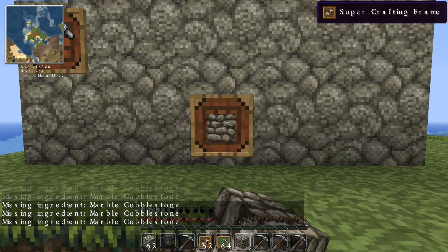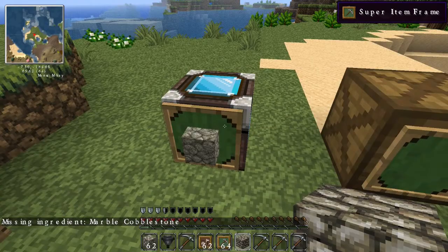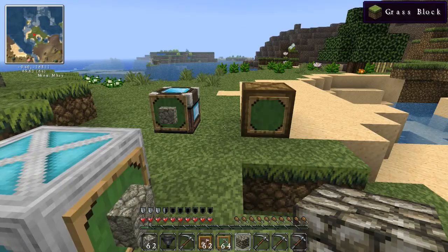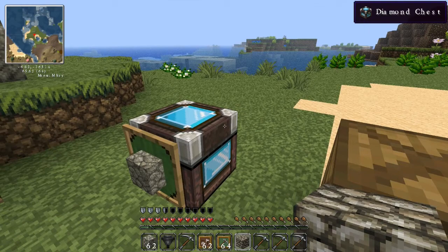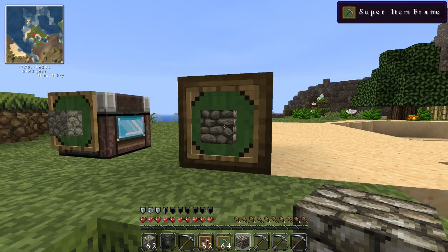The other item is a super item frame. It can basically give a little bit of barrel behavior to other storage items. In this case, I have one attached to deep storage, one to a chest — a diamond chest — and one to a storage crate from the Better Storage mod. Now, it should be noted that whenever you right-click to place an item in the frame, that's just a ghost image — it doesn't use up one of the items.